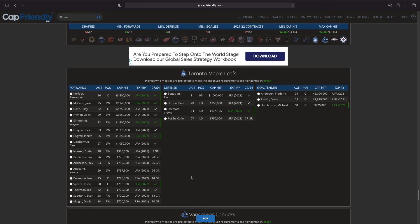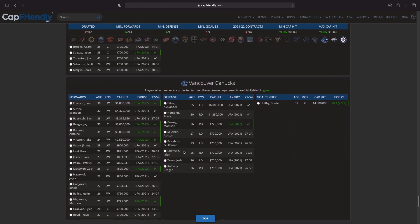Moving on to Toronto — it's going to be between McCann and Kerfoot. Apparently it was going to be between Kerfoot and Dermott but now it's between Kerfoot and Jared McCann. Seattle seemed very interested in Jared McCann, so maybe they still take McCann — that's what I'm thinking.